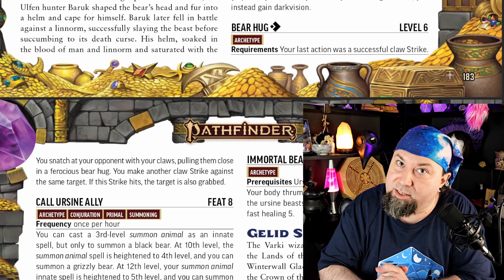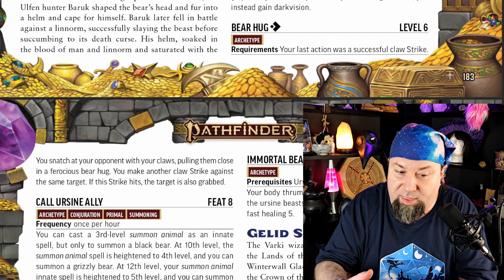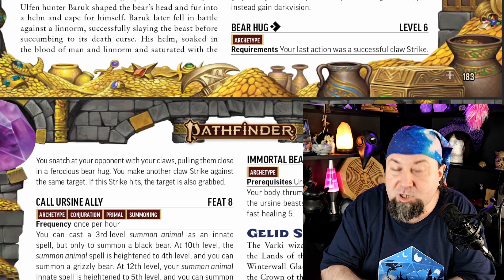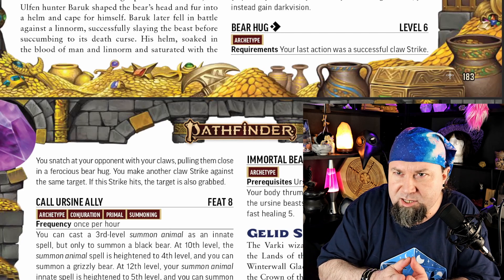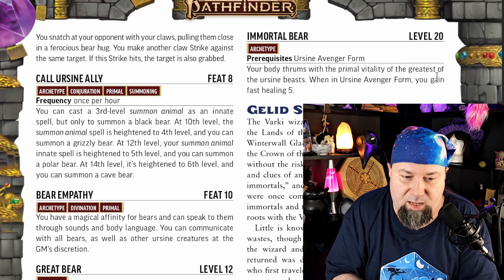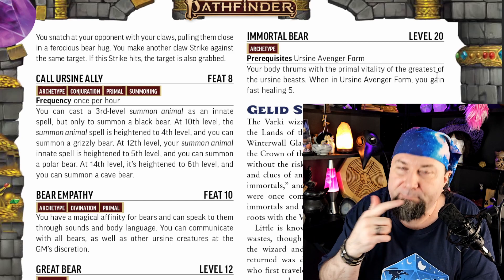Bear Hug at level 6: if you hit with a Claw strike, you use one action to make another Claw strike. If you hit with both, you automatically grab them. Grabbing somebody that easily is so great — they don't get to fight out of it immediately. They're immobilized and you can do fun shenanigans with them, which I'll get to in a moment.